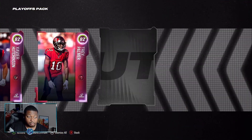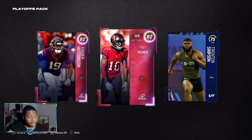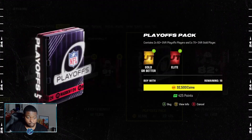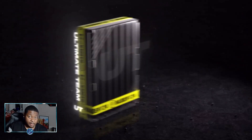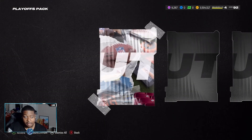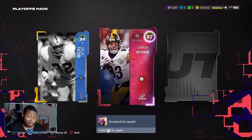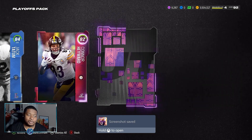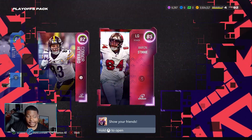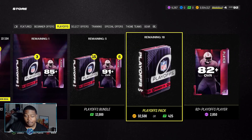That's a sick animation! We get Xavier Hutcheson and Trey Palmer. Let me know down below if any of you are excited for any of these cards coming out, or if your team even made the playoffs. Also let me know if you want me to do a Super Bowl prediction on who I think is going to make it to the end.